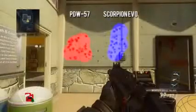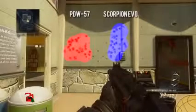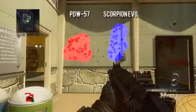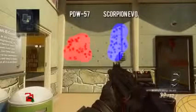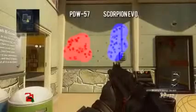As for the hipfire spreads, these were also affected by the patch and as you can see they're a little bigger than before. The Scorpion does have a slightly better spread than the PDW — the bullets are more compact — even though there is that increased hipfire recoil. That little bit of recoil tends to work in your favor in close quarter hipfire battles because most people tend to aim way too low when hip firing, which makes the Scorpion even deadlier at close range.